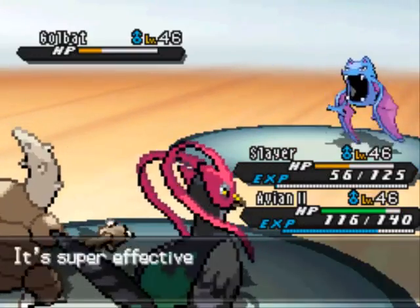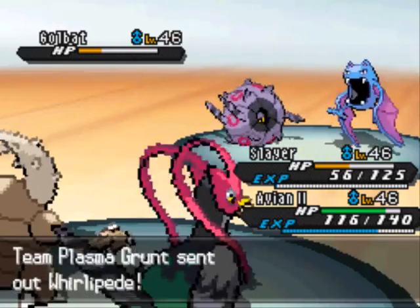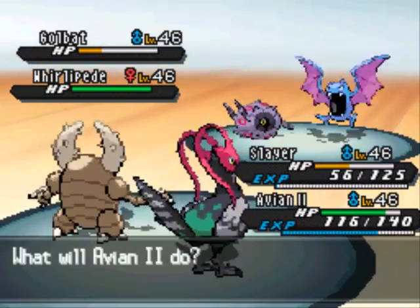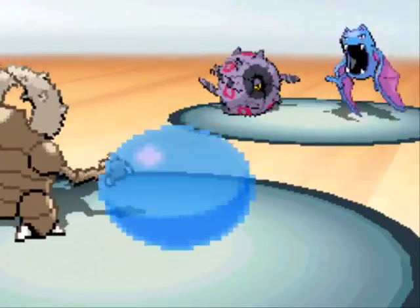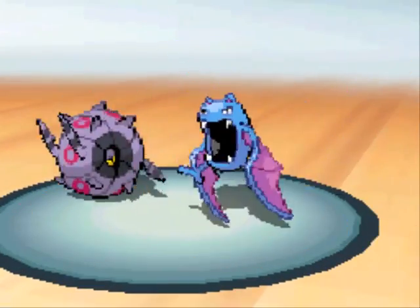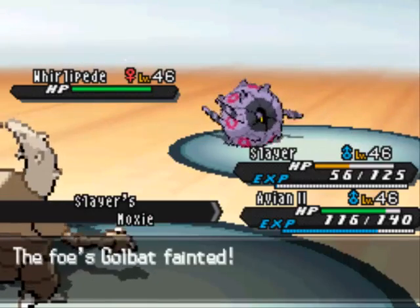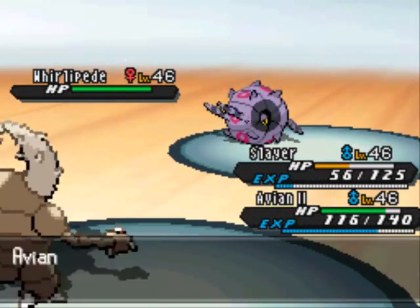Next up is Whirlipede. I'll have Slayer finish off the Golbat and Avian can use Fly on Whirlipede - that is super effective. At first in the game I was a little worried about Avian's Strength. I didn't know if he'd be able to match up against all these stronger Pokemon. But so far he's been pretty dominant in the later stages of the game.